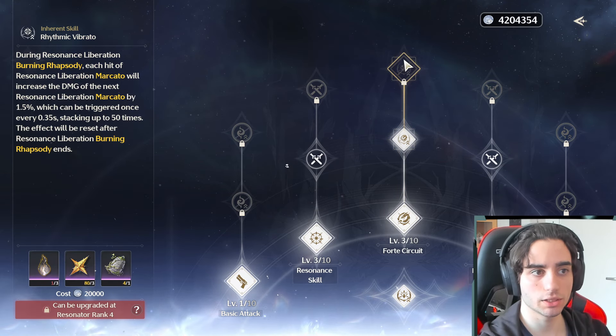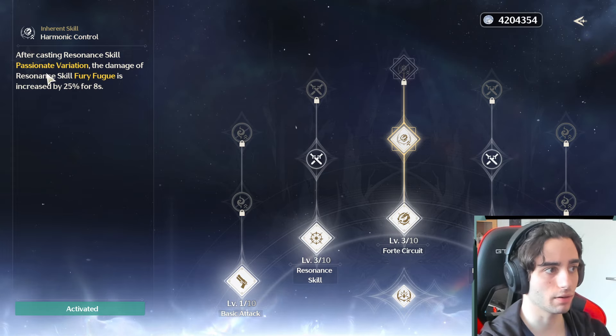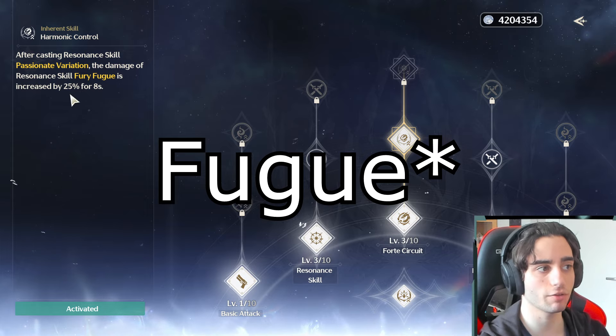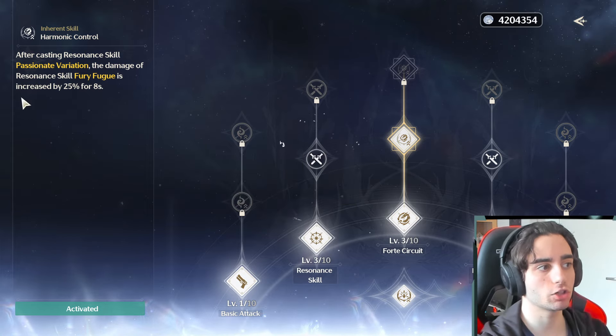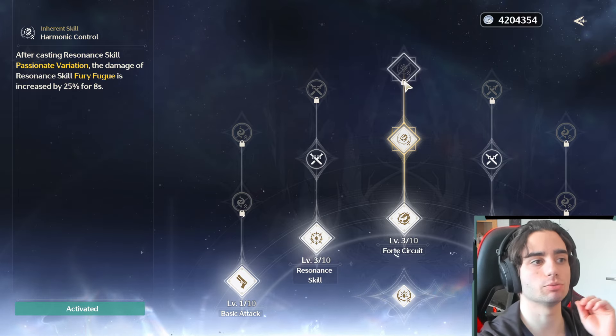There are two big abilities above to unlock. The first one: after casting resonant skill Passionate Variation, the damage of resonant skill Fury Fugue is increased by 25%. So casting your E gives a 25% damage boost to Fury Fugue — just a straight-up damage boost.